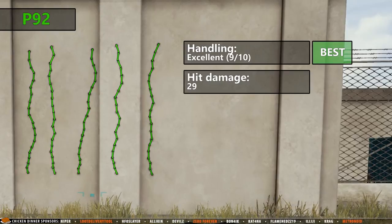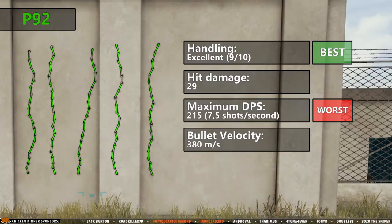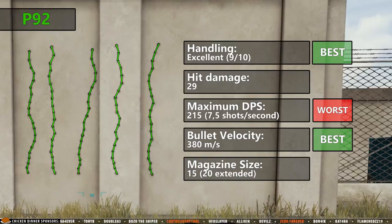The hit damage is 29, which is a bit lower than its direct counterpart the P1911. The maximum possible DPS is the worst of all pistols though, as you can only reach a maximum of 215 DPS if you click 7.5 times per second. The bullet velocity is 380 meters per second, which is the best of all the pistols, and the magazine size is very good as it can hold 15 bullets which is extendable up to 20.